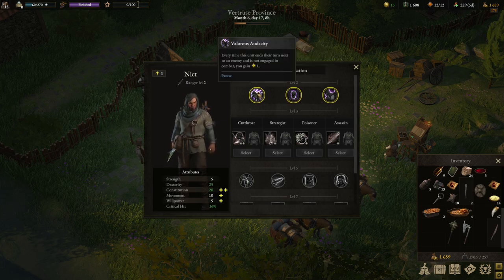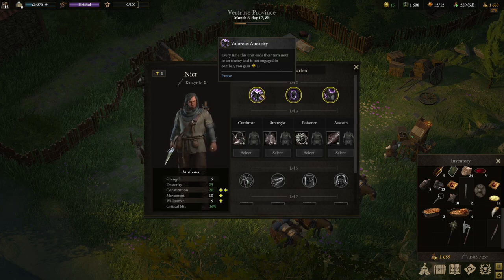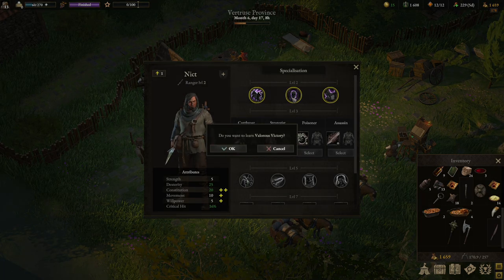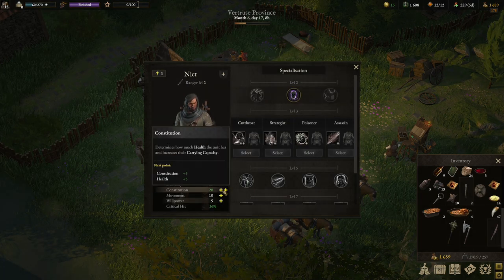Let's level you up. We want to go with Poisoner when he's level three. Valorous Audacity - every time this unit ends their turn next to an enemy and is not engaged in combat, you gain one valor point. Every time this unit kills an enemy you gain a point. We're gonna go with Valorous Victory. I feel like this guy is going to be doing some very hefty damage.